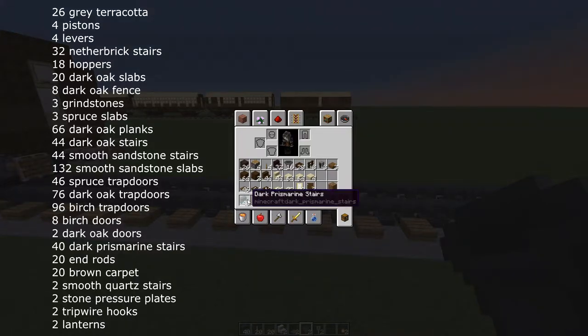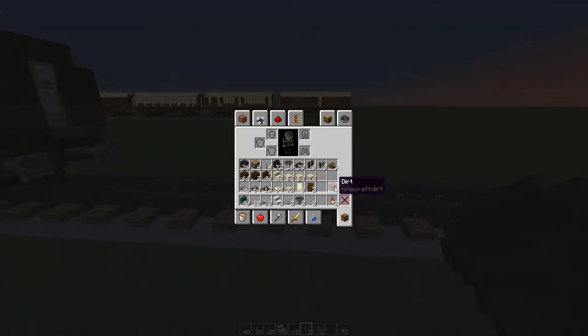For the internal fixtures and fittings: 40 dark prismarine stairs, 20 end rods, 20 brown carpet, 2 smooth quartz stairs, 2 stone pressure plates, 2 hoppers, 2 tripwire hooks, 2 lanterns, and of course waste blocks of your choice.